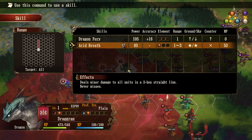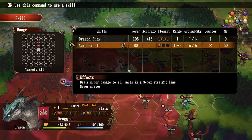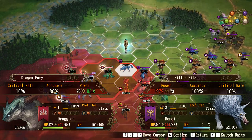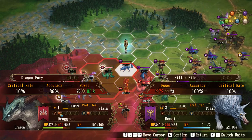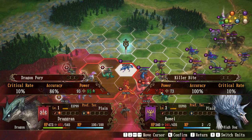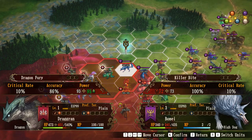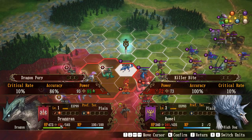Acid Breath deals minor damage to all units in a three-hex straight line and never misses. Dragon Fury is the normal attack and doesn't cost any magic points. I've got two acid breath attacks because of the hundred magic points we have. Now looking at this, I've got a critical rate of 10% and accuracy of 86%. My power goes up slightly because this guy doesn't have anything to defend with. The dragon's hit points will go from 473 down to 401, and this other guy will be down to 245.